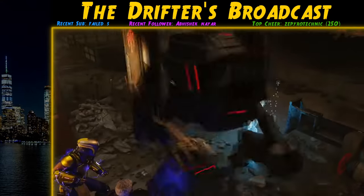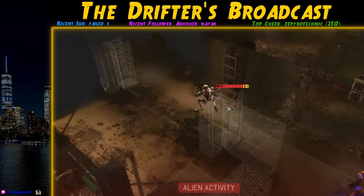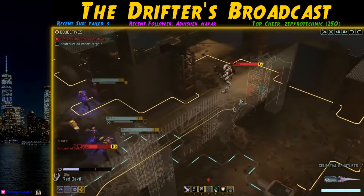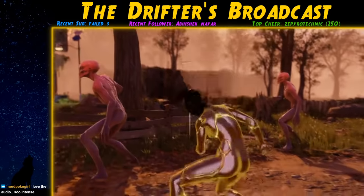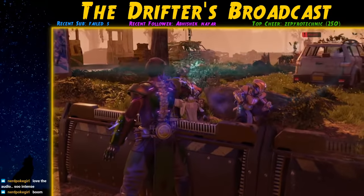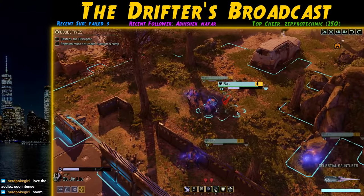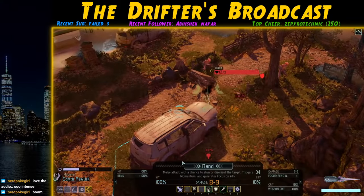We take a few injuries but thankfully everyone survives. The main issue now is that we're running into Mechs regularly and they can enter overwatch upon being revealed — the best counters being Shadow Step and Lightning Hands, so I plan to invest in those. We've also got a UFO hunting us, so I start being picky with what missions we deploy on, even skipping one and losing contact with a region. The UFO finds us when two of our highest-ranked soldiers are away on a covert op.